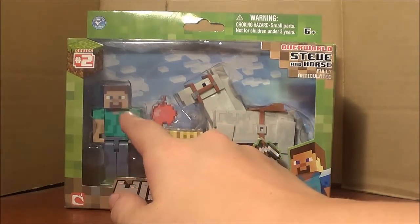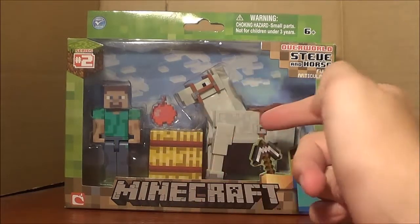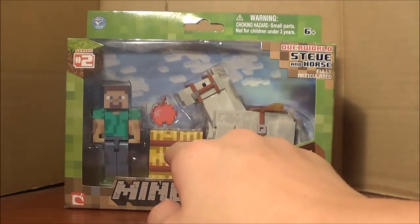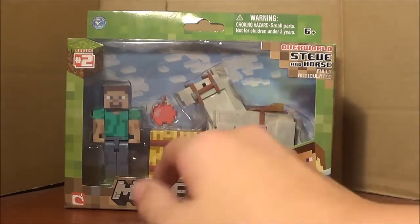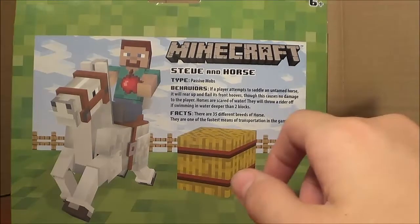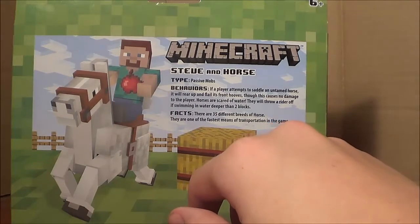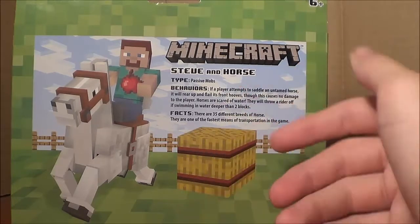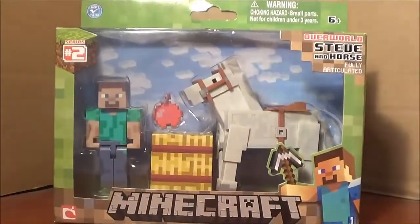This does come with the Steve action figure along with a horse, which this is the only set you can get that horse in. It does come with an apple and a hay bale, or just hay block. Coming back to the back of the box, it is a little bit bigger and it shows Steve on the horse running with an apple in his hand. It would be a little cooler if it came with maybe a couple fences or something. It shows the information here again, and it's six and up, so let's go ahead and open the box.